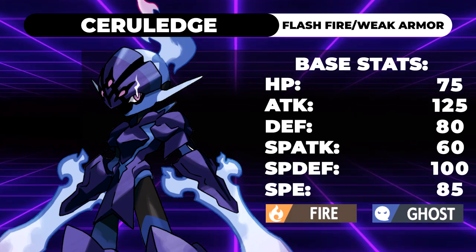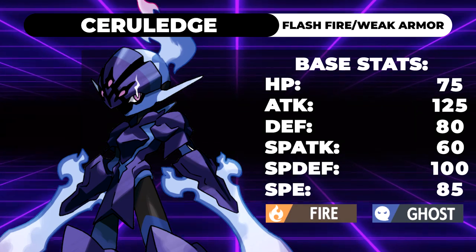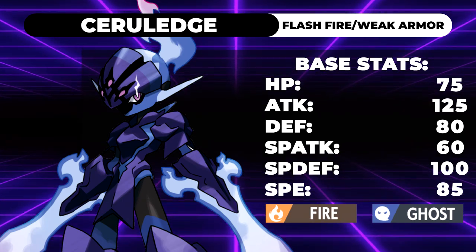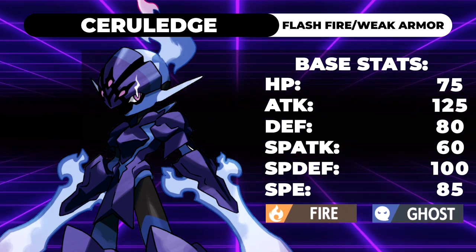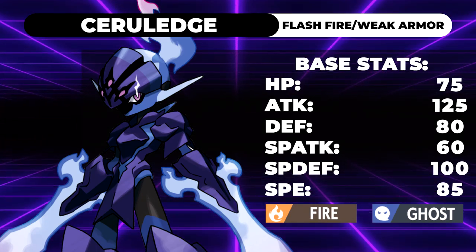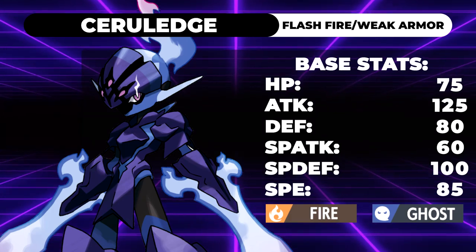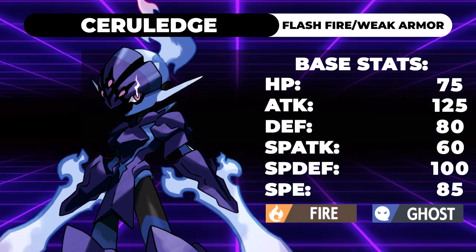Close Combat does find its way onto a few movesets here. As for the stats, this thing has 75 HP, 125 Attack, 80 Defense, 60 Special Attack, 100 Special Defense, and 85 Speed. Those are not bad defenses — it actually makes this thing decently bulky as an offensive Pokemon, but it comes at the expense of having a pretty middling speed tier.